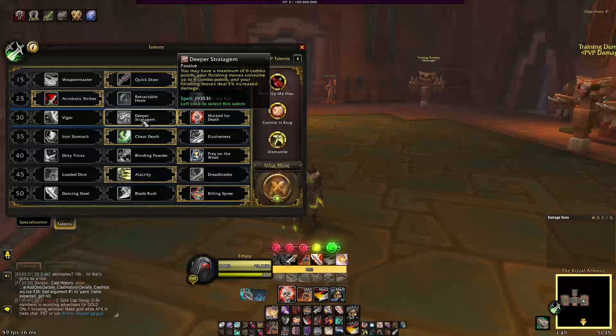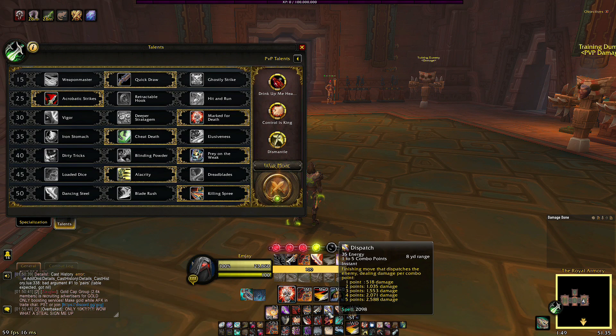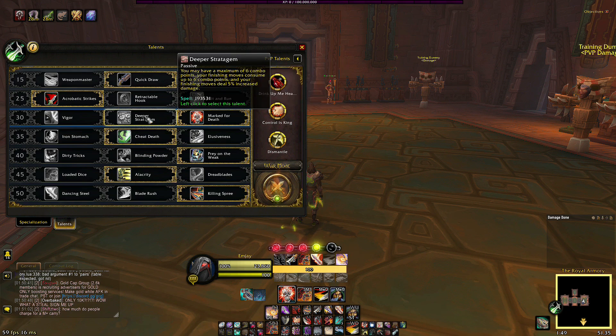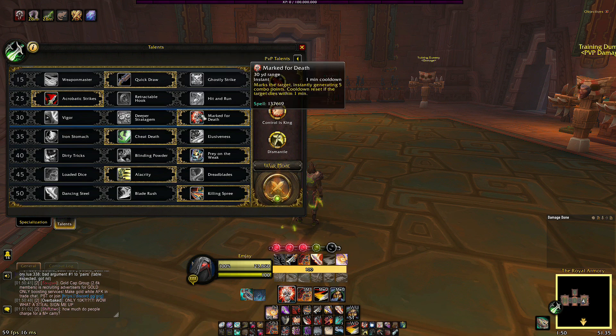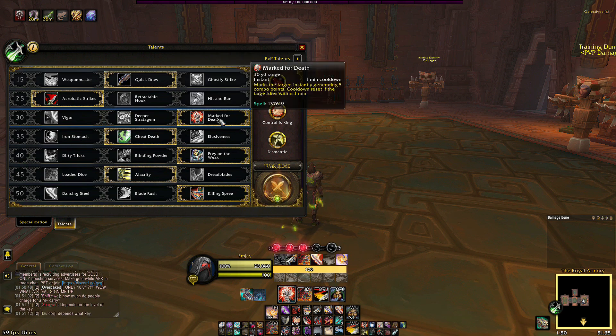My level 30 talent is Mark for Death. Deeper Stratagem is also good — until I get higher haste I'll use Mark for Death, then probably swap. Deeper Stratagem makes your finishing moves — Dispatch and Between the Eyes — hit a lot harder, adding 5% which adds up. But for now I'm using Mark for Death.